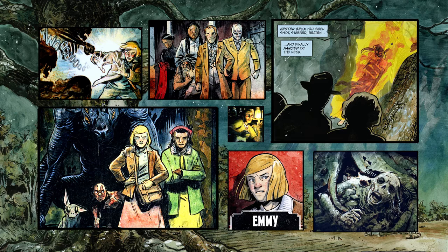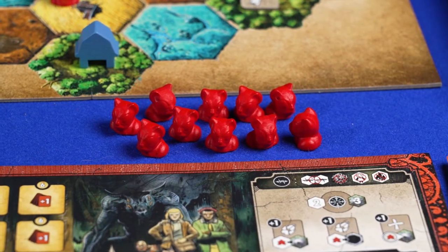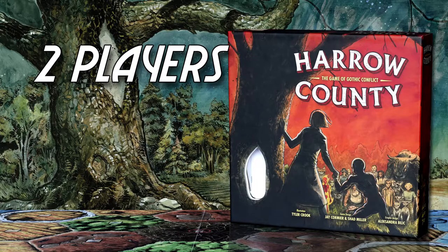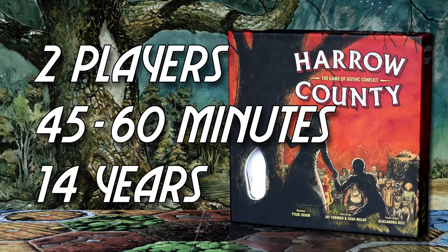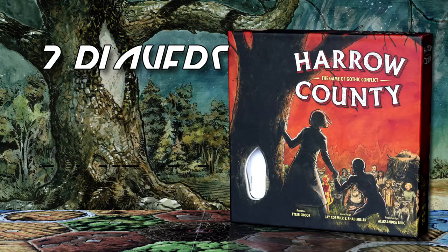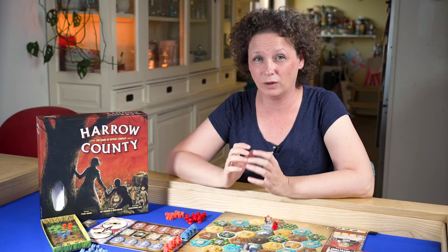You play as a member of one of these factions, aided by haints, which are undead under your command. Harrow County is a one-on-one strategic combat game in which one side fights to save the town as the protectors and the other side tries to destroy the town as the family. A game takes around 45 minutes to an hour and is for 14 years and older. We look at the game as described in chapter 3 of the rulebook, which is the core game.